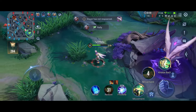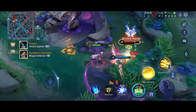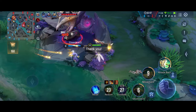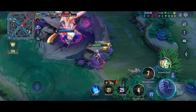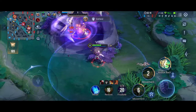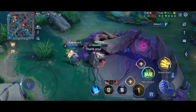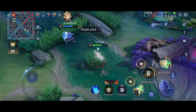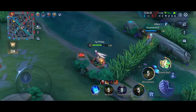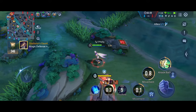As a jungler, always wait for your team to initiate and then finish them off. You have to be a little patient to get a kill or engage. As you can see, I just waited for Richter to engage and then I went to give him backup — that is what you have to do as a jungler.